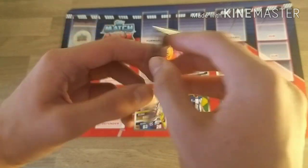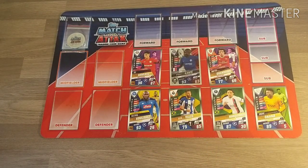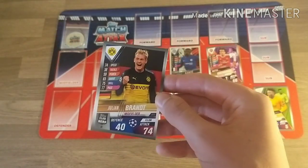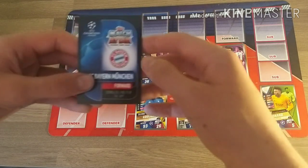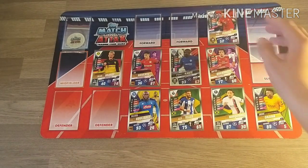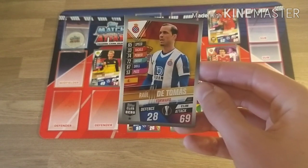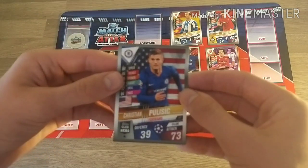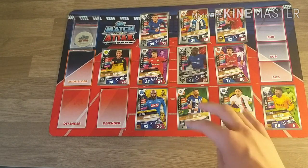We've also got Bayer Leverkusen midfielder Kai Havertz — 10 million for 87 in midfield, probably going to get moved to Chelsea this summer. And then a value player, Dortmund midfielder Julian Brandt — 74 attack for 6 million, the sort of card you want to be looking for in this collection. Moving on to the strikers, this is where the team gets a little bit stinky. Bayern Munich forward Ivan Perisic — 7.5 million for 80 attack. Then Dembélé Thomas — 5 million. And Chelsea man Christian Pulisic — 6 million for 73 attack. The strike force is very questionable but midfield's great, and defence and goalkeeper are decent.